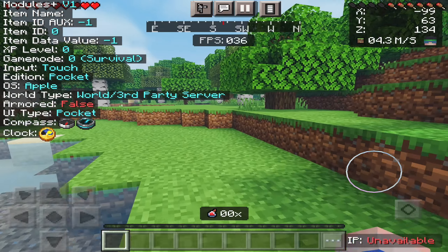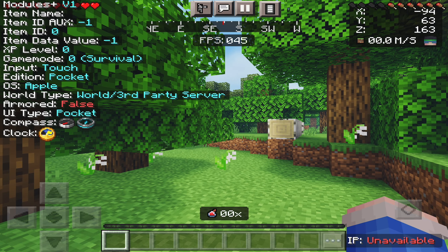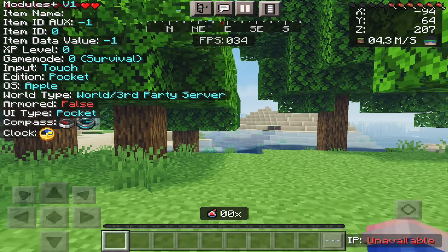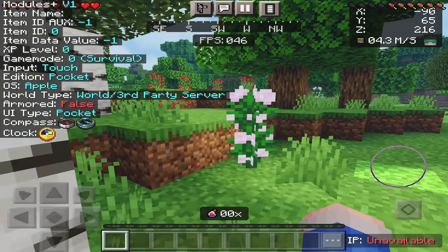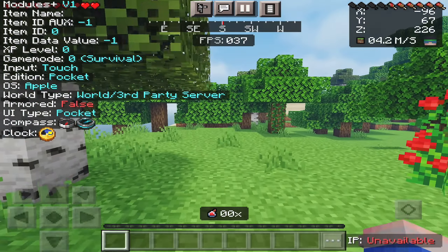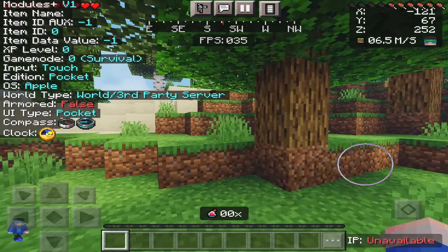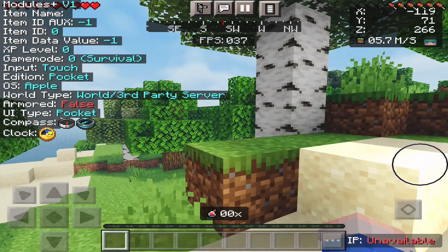It has a working clock and it even has the compass. There is also a potion counter at the bottom there which, honestly, I'm not too sure what that does. Down the bottom right there, I do have the IP unavailable as this is just a general survival world. However, if you are on multiplayer and you are live streaming or doing some multiplayer videos, it is really useful — it will display the IP of the server you are in, which makes it easier for your viewers to see what server you are in so they can join and play with you.